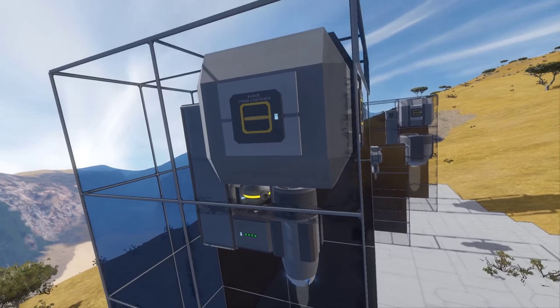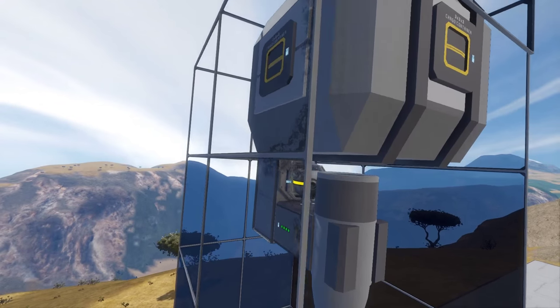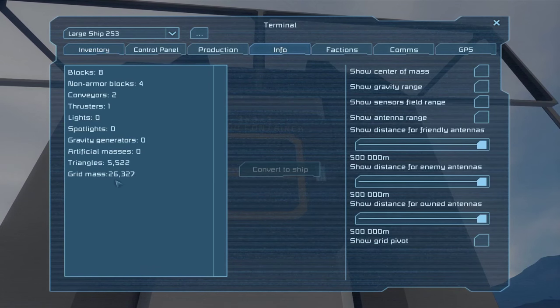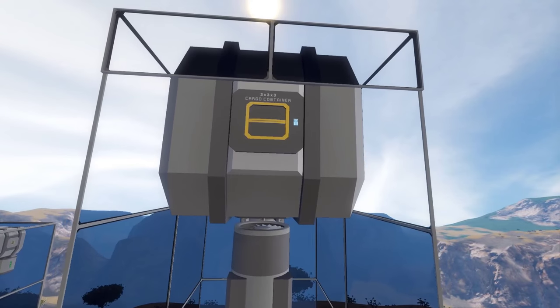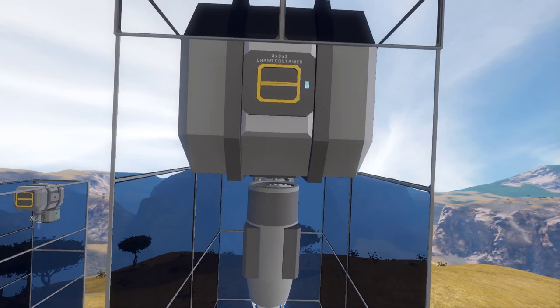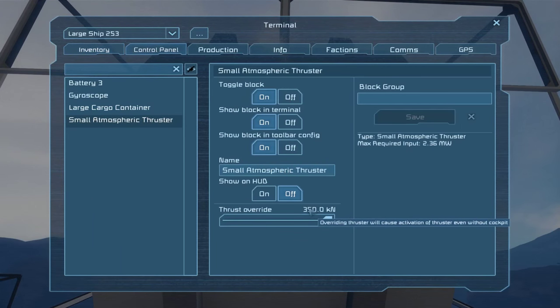So let me explain the testing process first. We have these cages designed to hold these ships, and what we've got is a thruster on override at max with a container on top, plus just the necessary components for it to function. The gyro is on there just to hold it upright. The idea is we go in, look at the grid mass, and then slowly add cargo to the container. We're in creative so I can hold infinite amounts of cargo. The important part is the thruster-weight ratio does not change between creative and survival - a thruster holds exactly the same amount in both modes. We have them on override because this is the best-case example, the most amount of thrust they can produce.